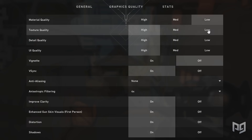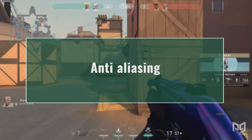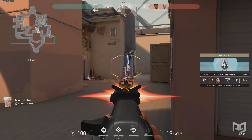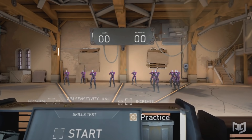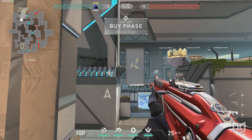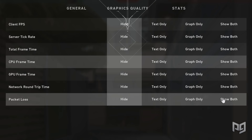For graphics quality, set everything to lowest for best frames, but note that lower settings can make it harder to see enemies at range — raise settings slightly if you can maintain stable FPS. Anti-aliasing makes texture edges smoother; anisotropic filtering reduces jagged edges without heavily impacting resources. Vignette adds a faint black bar around the screen edges — mostly aesthetic. Turn VSync off as it limits FPS to your monitor's refresh rate. For stats, enable client FPS and packet loss at minimum, and play around with the rest.